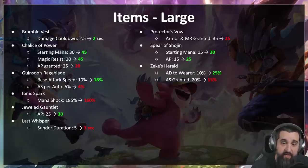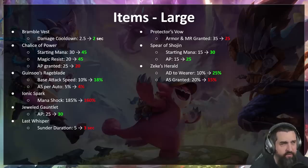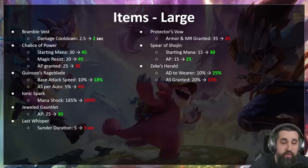Now on to items. We're seeing a lot of radiant items with Demacia, a lot of Ornn items with the legends, and a lot of items because it's TFT. So we did a pretty big pass on all item balance. Bramble Vest — less of a buff and more of a consistency pass: the Bramble Vest and Radiant Bramble Vest should have been the same number, so we made it a clean two seconds.